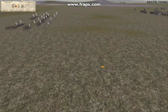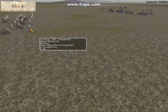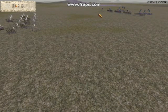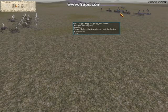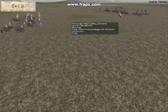Somewhere on some distant green open field, two armies prepare to march on one another. One army is led by Thonger of the Peacekeepers clan and the second army is led by Mag Elkhound of the OTD clan.